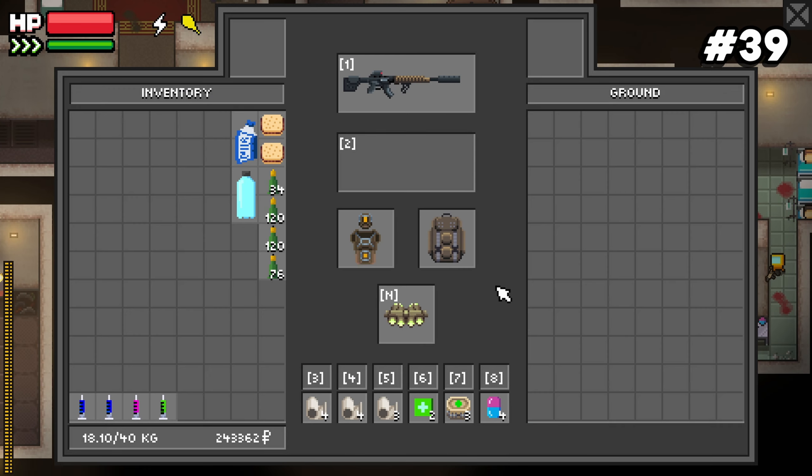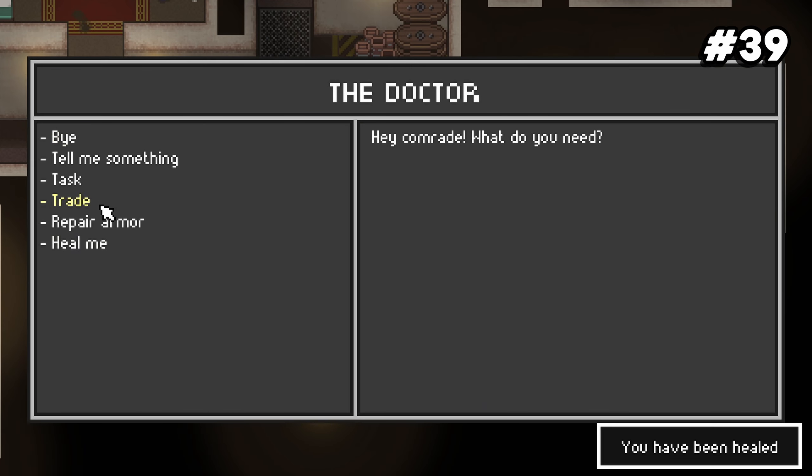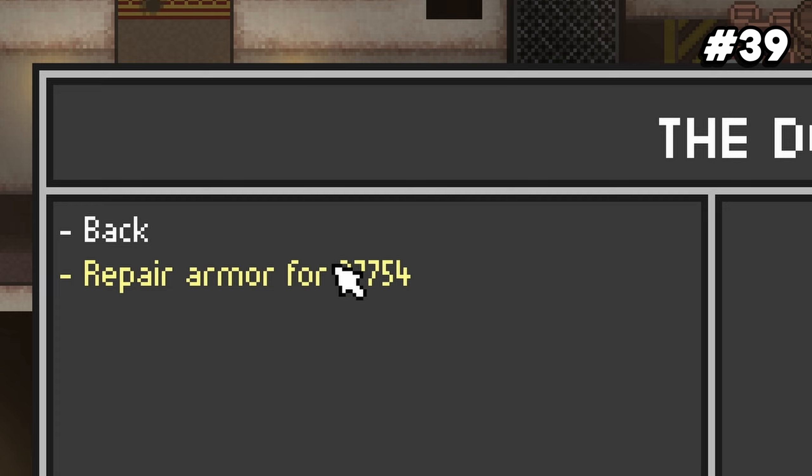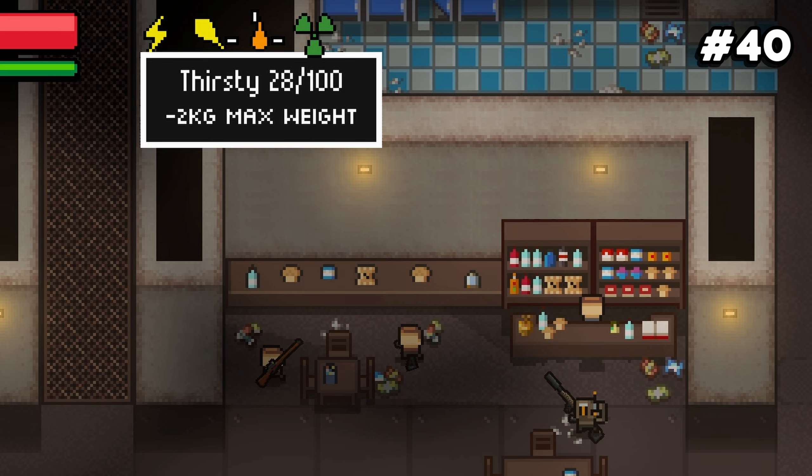Number thirty-nine: the doctor can repair your armor and heal your health and radiation status, but for a pretty hefty price. Number forty: the barman can refill your hunger and thirst, and this is actually pretty cheap.